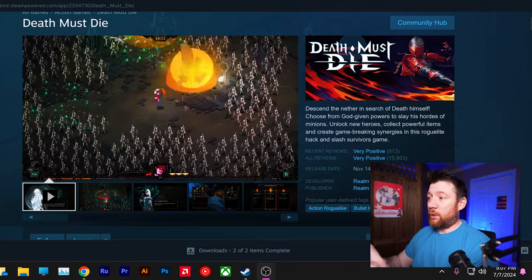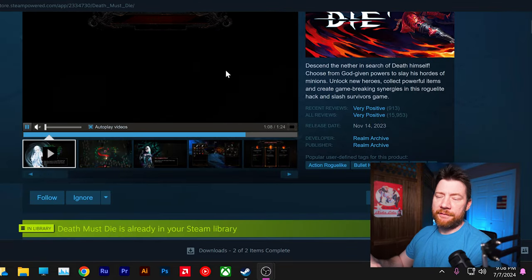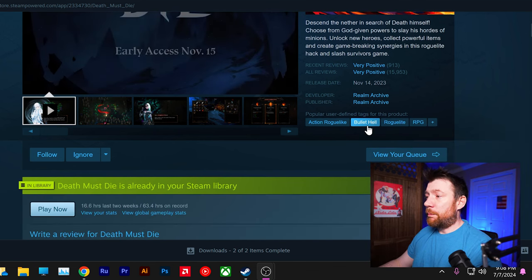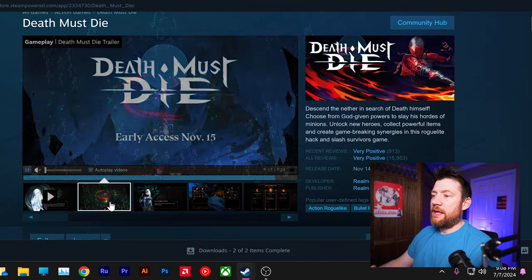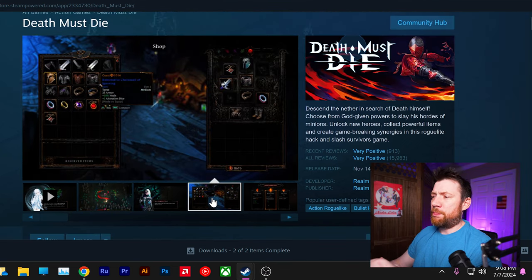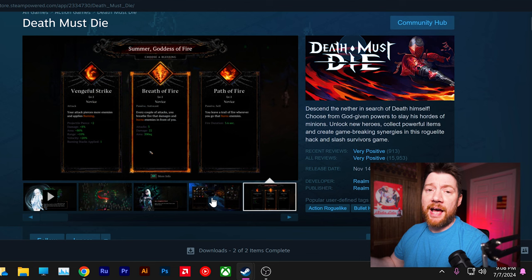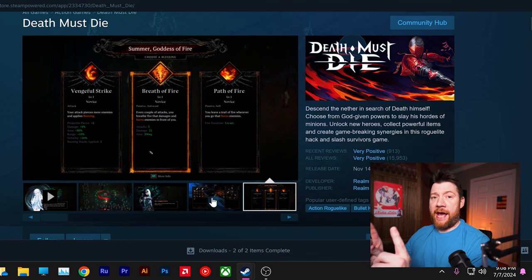The indie developers behind this have taken the horde genre to the next level. If you haven't downloaded this game and you like RPGs at all, you need to download Death Must Die on Steam right now — you will not regret it. It was published and developed by Realm Archive. It's an action roguelike, bullet-hell roguelike RPG type of thing. There are multiple different gods and you get power-ups.